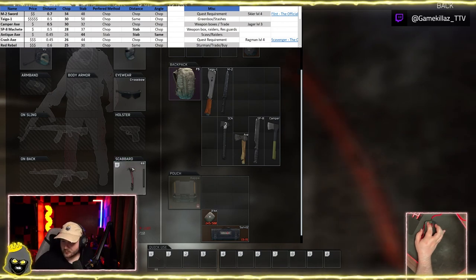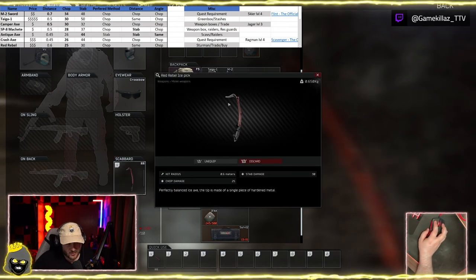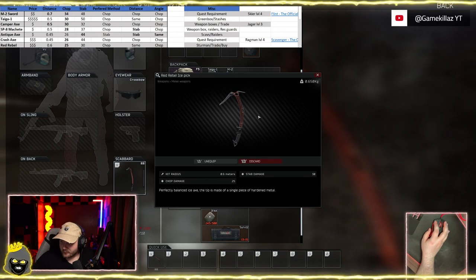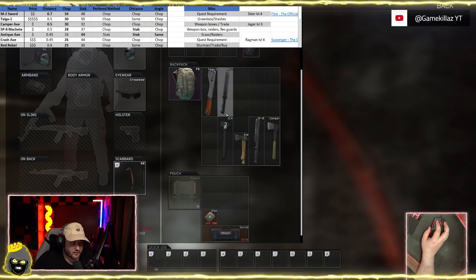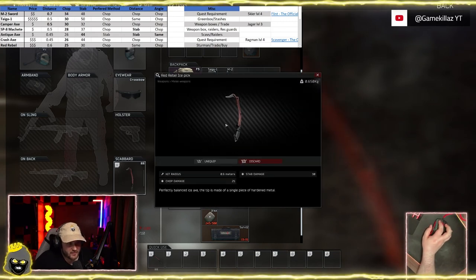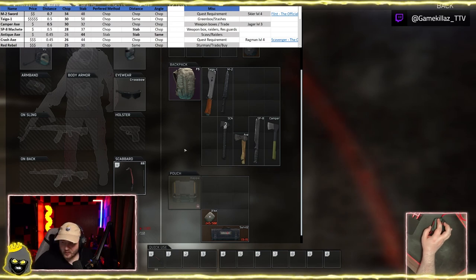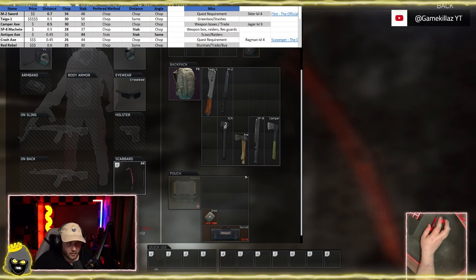Let's start with the Red Rebel. It's pretty expensive — a few million — and it does fluctuate. You can do a trade with Jager, or get it from killing Sturman on Reserve. There is an extract that requires it, which is why a lot of people run the Red Rebel. It has 25 chop damage, which is the least chop damage out of all these weapons.